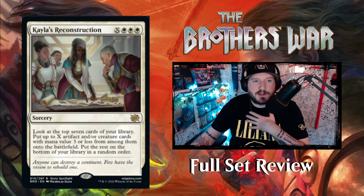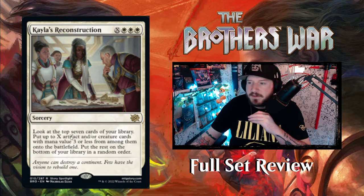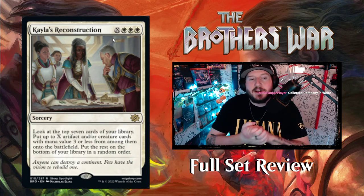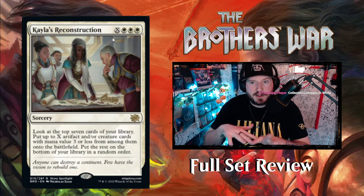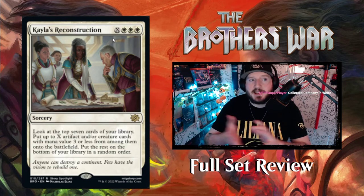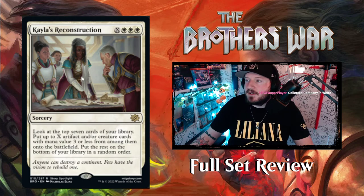Next is Kayla's Reconstruction — X White White White for a sorcery. Look at the top seven cards of your library, put up to X artifact and/or creature cards with mana value three or less onto the battlefield, and put the rest on the bottom in a random order. This is basically Collected Company in White. Thinking about the Green-White enchantment deck — if you pay three White, that's six total mana — you're almost guaranteed to get three or four creatures with different enter-the-battlefield effects. Very cool card.